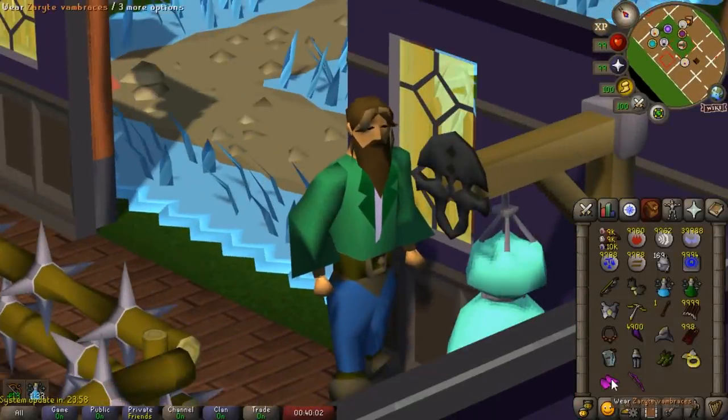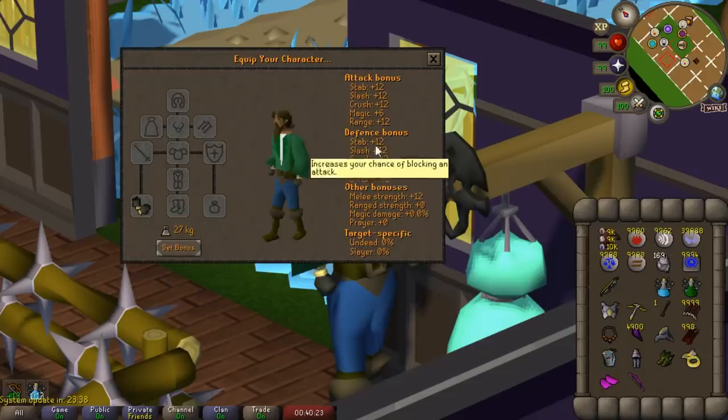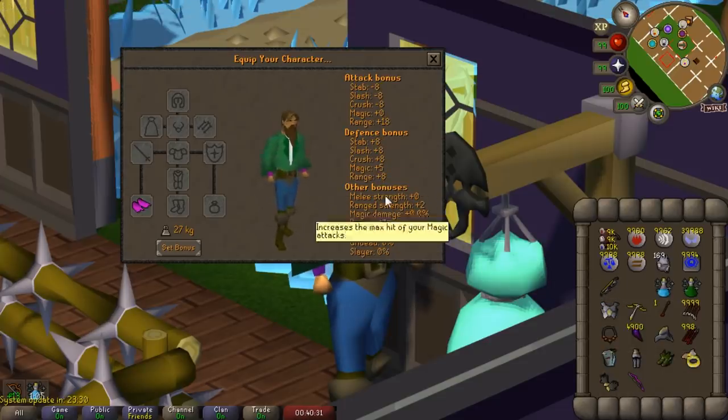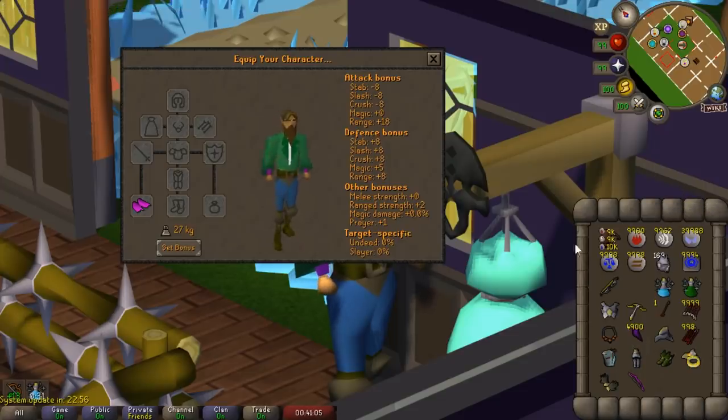Next up we have the two ranged rewards: the Zerite Vambraces and the Zerite Bow. The Zerite Vambraces are a straight upgrade over Barrows Gloves for ranging. Barrows Gloves give 12 ranged attack and no ranged strength, whereas the Zerite Vambraces give 2 ranged strength, a prayer bonus, and 18 attack bonus. This will occasionally give you an extra max hit, and they're just objectively better gloves, so people are going to want to get them.